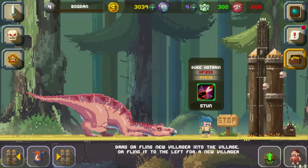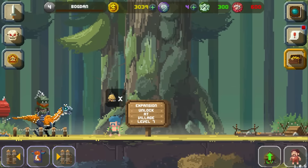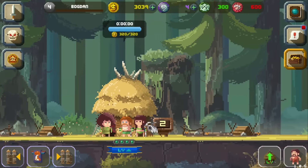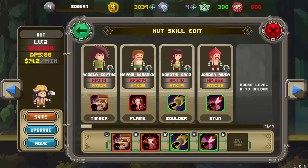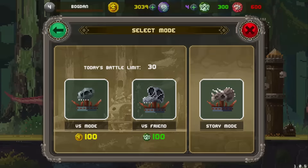New villager — I wish I can add you to my village buddy, but I can't, because I have only one hut. I need more. Let's go ahead and continue with our story mode.